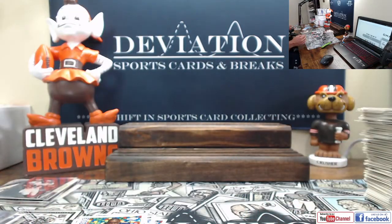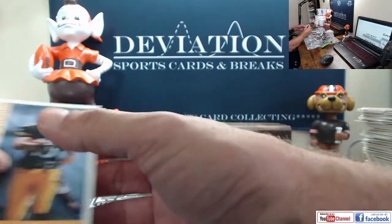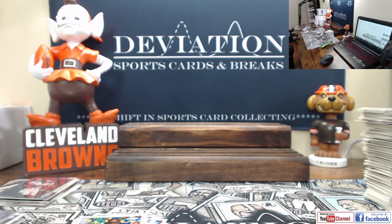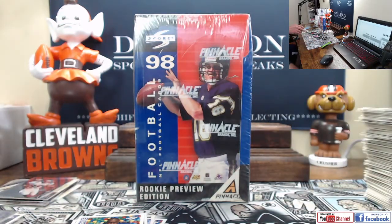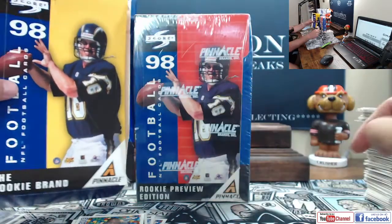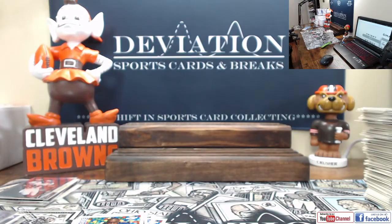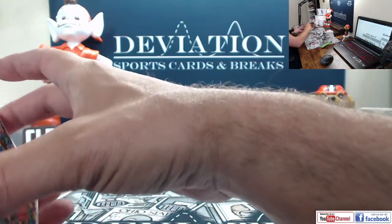So that's what it is. Unfortunately we didn't pull a Peyton Manning rookie like I was hoping for, but we got some decent cards out of there — we got four of the five big rookies for the year. I've got a break of this up — it's actually the rookie debut version of this, so I'm hoping we can maybe pull some Mannings out of there. This is what I've got up on the Facebook group right now — it's a little bit different, the rookie preview edition. You can go to the Deviation Sports Cards Facebook group, answer a couple questions, join that group, and go ahead and go to the YouTube channel.